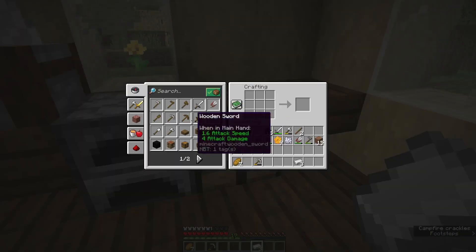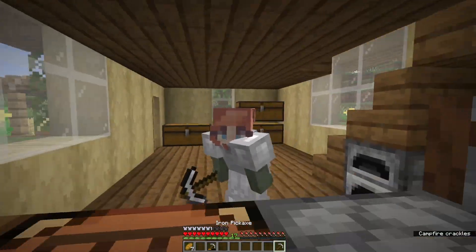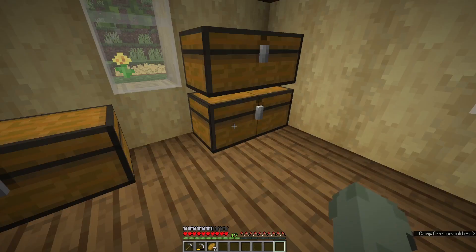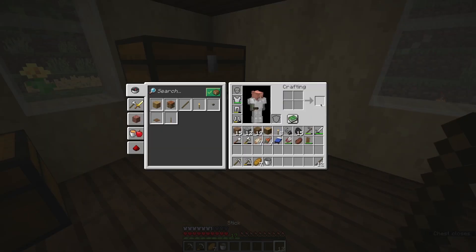One pickaxe it is. I thought I had more than this, but I do not. So I guess we're also going to look for iron because apparently I'm poorer than I thought I was. I need some more food. So we've got raw cod, cooked cod, cooked salmon. We're going to take these guys as our backup food supply. I will bring a bed, I'm going to grab a bucket. Call this good.